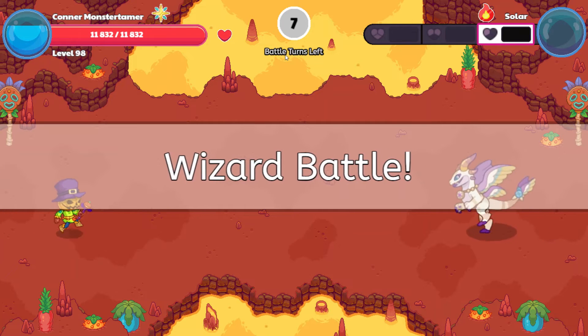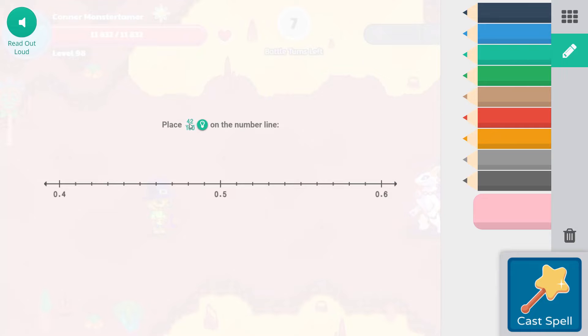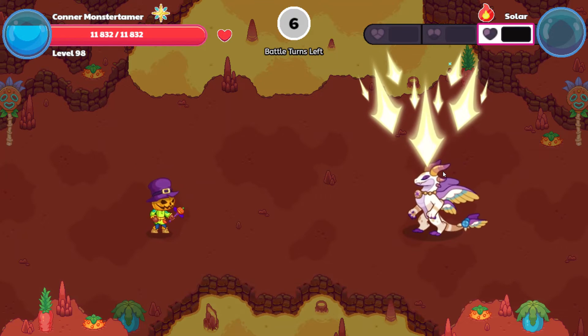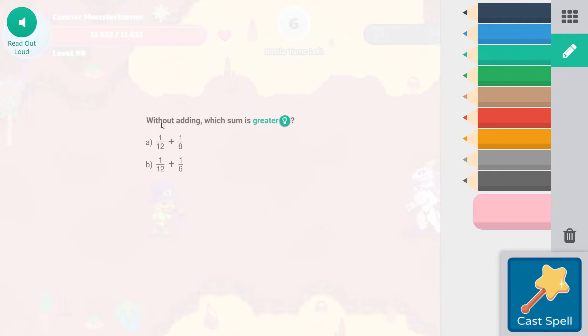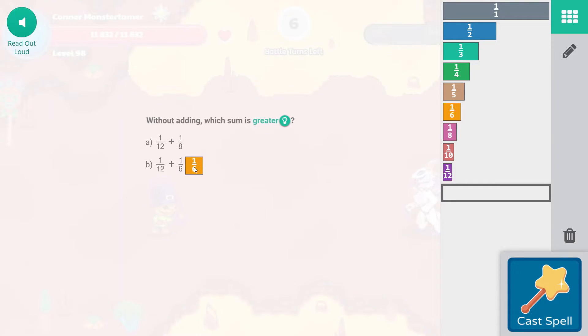We have seven battle turns left — seven turns to go ahead and get this seal. Falling star smash: 4,200 — so four tenths, or 42 hundredths. Four tenths and 40 hundredths is the same number. 3,707 — I might need to switch my wand in this battle. Falling star smash: without adding, which sum is greater? One-eighth is smaller than one-sixth. Looking at one-twelfth plus one-sixth versus one-eighth — you can see one-eighth is a lot smaller than one-sixth. So the greater number is going to be B.